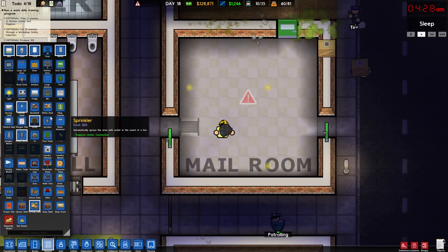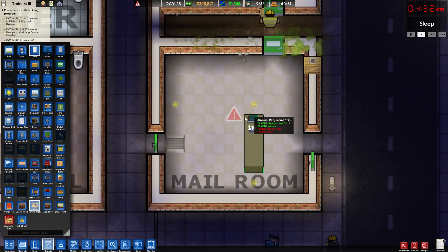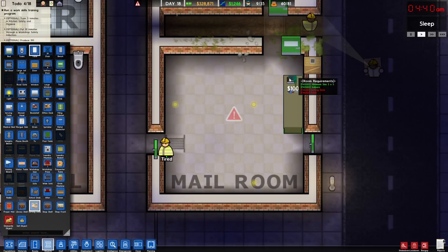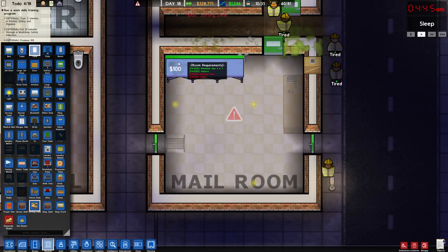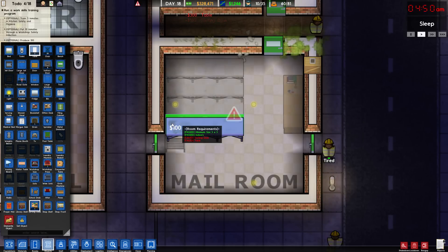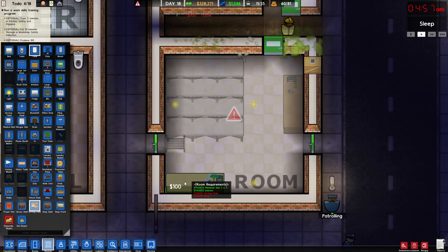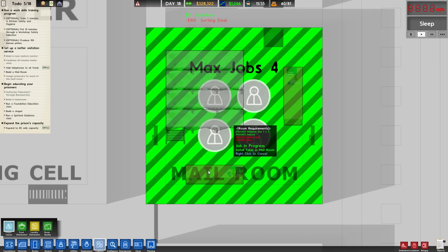Mailroom needs a sorting desk and a table. Sorting desk is right here. Let's put tables in and see — table, table, and table. I wanted to put a second sorting desk in here. Let's do this, maybe — possibly. Logistics — one, two, three, four. We got four guys working in there. Everybody's happy.